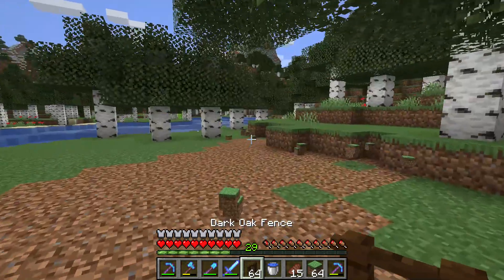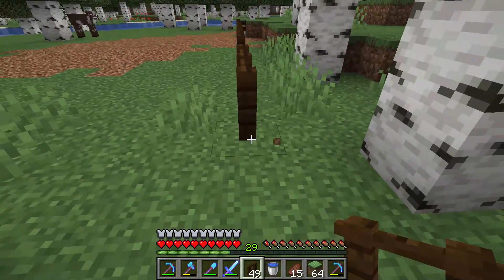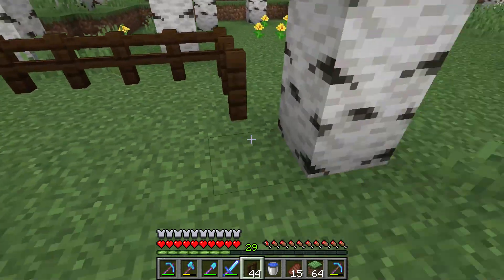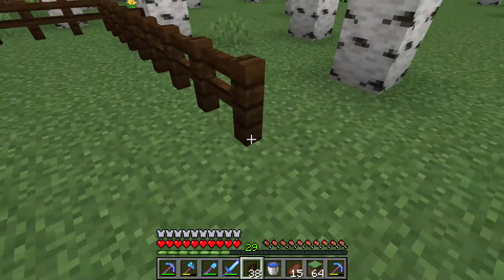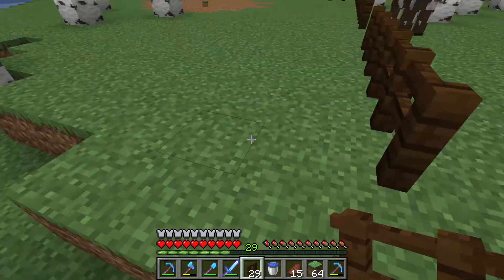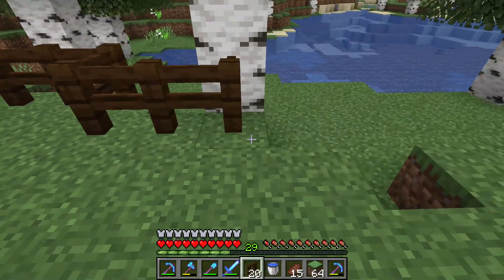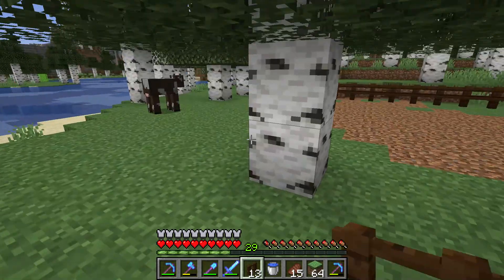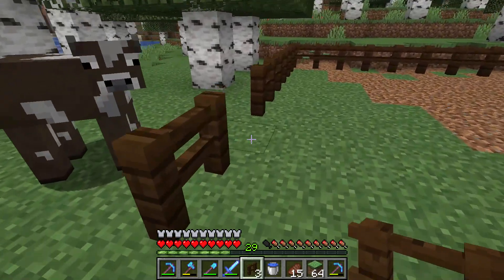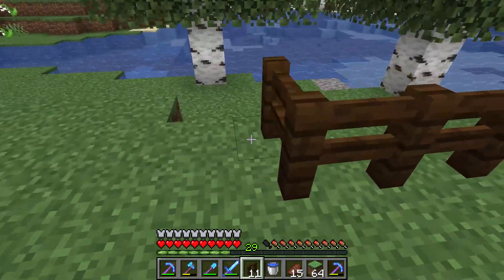We start off by putting down the fence where we want to have the animal farm, where they will live happily ever after — the happiest animals in Minecraft history. Make it as big as you like. Make sure you leave a little space here, so the animals can go inside once you finish. You don't want to lock them out, because then they can't become your friendly farm animals. Put fences down until you have the desired size of animal farm.